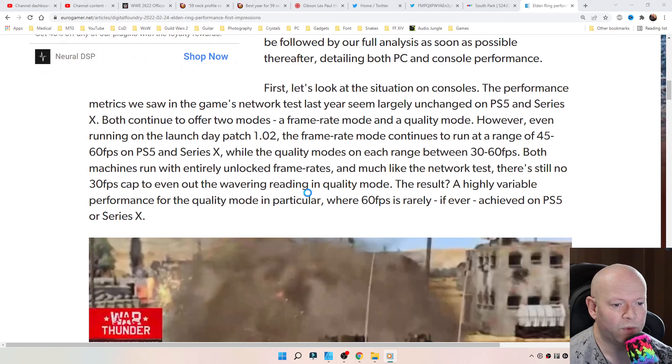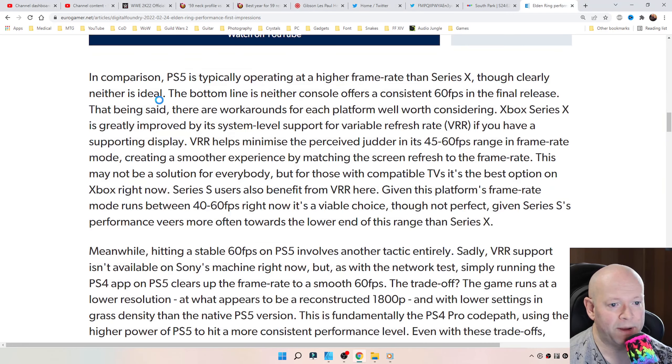Both machines run with entirely unlocked framerates, and much like the network test, there will be no 30 FPS cap lock to even out the wavering reading in quality mode. The result is a highly variable performance for the quality mode in particular, where 60 FPS is rarely if ever achieved on PS5 or Series X. PS5 is typically operating at a higher framerate than the Series X, though clearly neither is ideal. The bottom line is neither console offers a consistent 60 FPS in the final release.